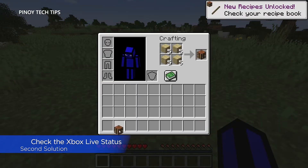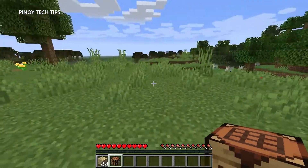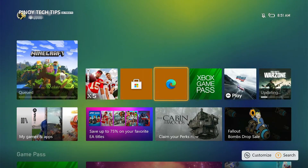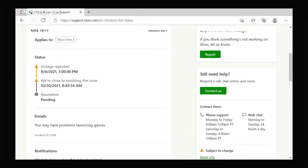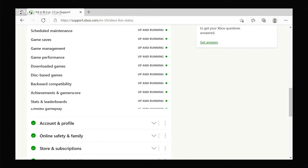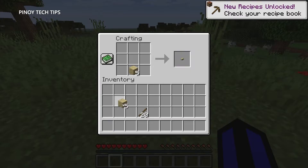Second solution: check the Xbox Live status page. Server issues can mess up your gaming experience. If Minecraft started crashing out of the blue, there's always a possibility it's due to a server-related problem. Open a web browser like Microsoft Edge and log on to support.xbox.com. Once the page loads, click Xbox Status and see if some services are down or having issues. Server issues can be fixed after several minutes of downtime — the problem will be handled by Microsoft.